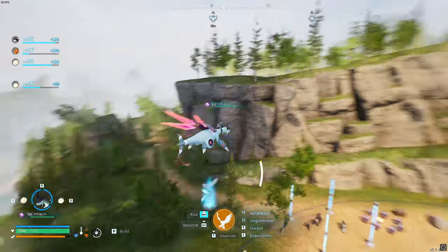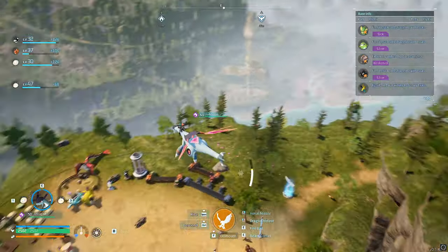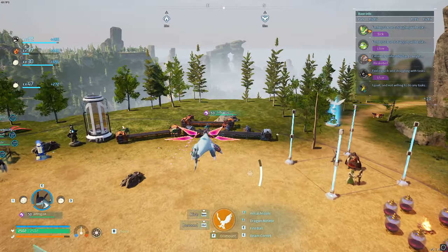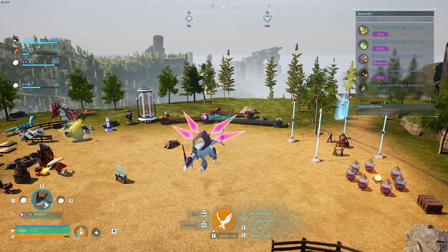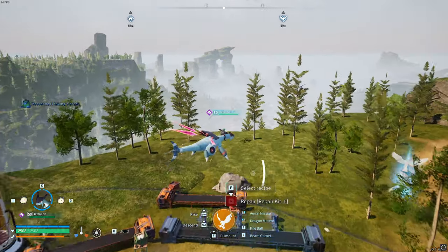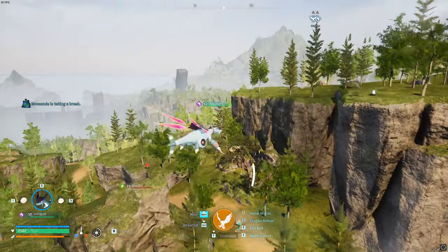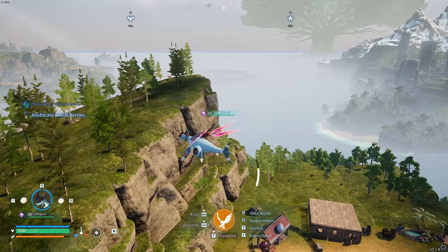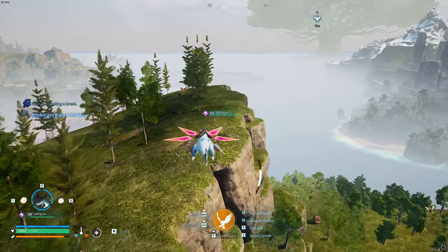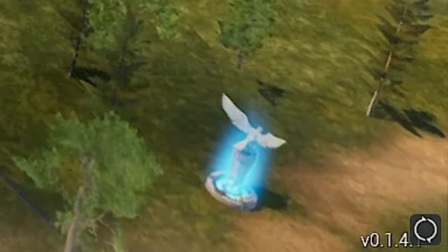It is a really, really simple one. The reason why you might have clicked on this video will be for two reasons. Because there is a really, really good way of getting unlimited power spheres — it's a very, very simple glitch — and it means you don't use any of your legendary spheres if you have any. It's really handy for capturing those high-level pals, and you can still capture the tower bosses with the same glitch. It's a new update, as you can see in the bottom right-hand corner: 0.1.4.1.